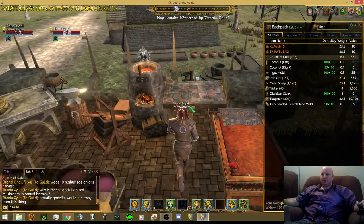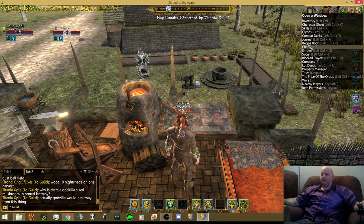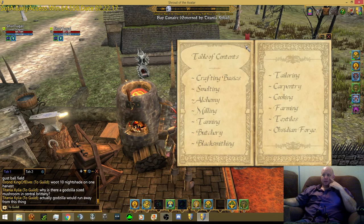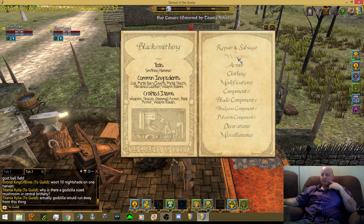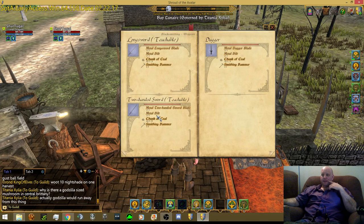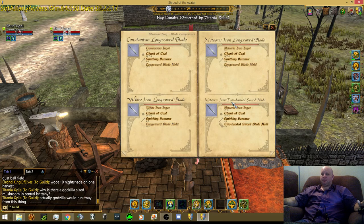Let's get to work. The first thing we need - let's check out our recipe and see what's needed to make what we're about to make. Go to the recipe book. Let's check out blade components. So we want to make a two-handed sword, which means we need to make a two-handed sword blade. And to do that, we need five meteoric iron ingots. I have follow-through up to 82.